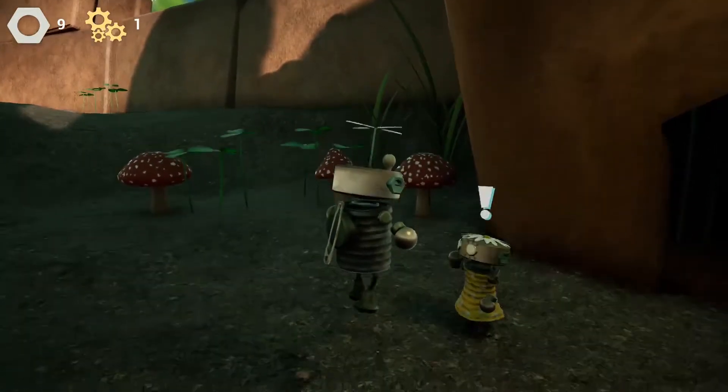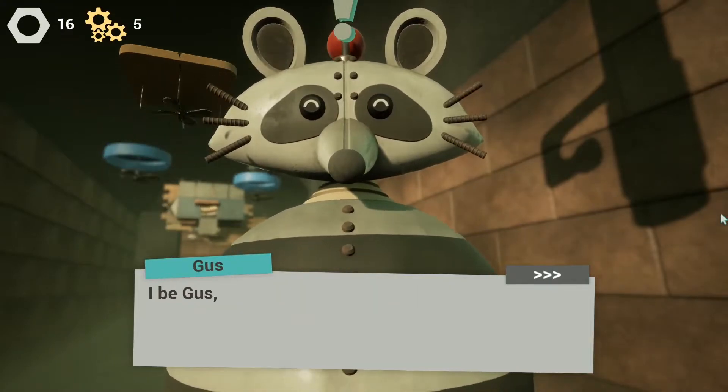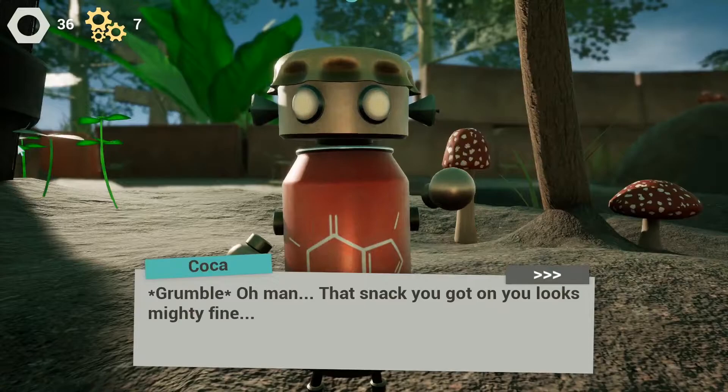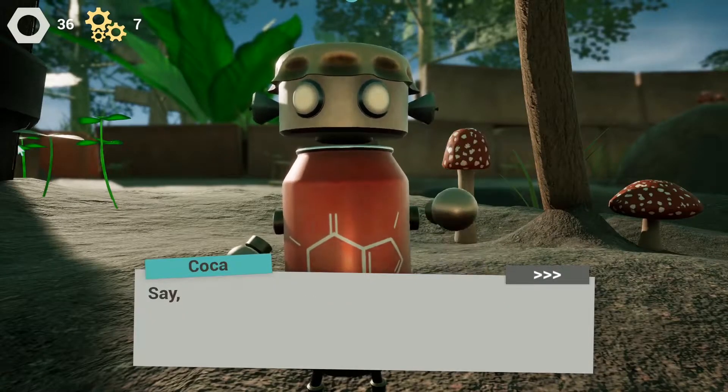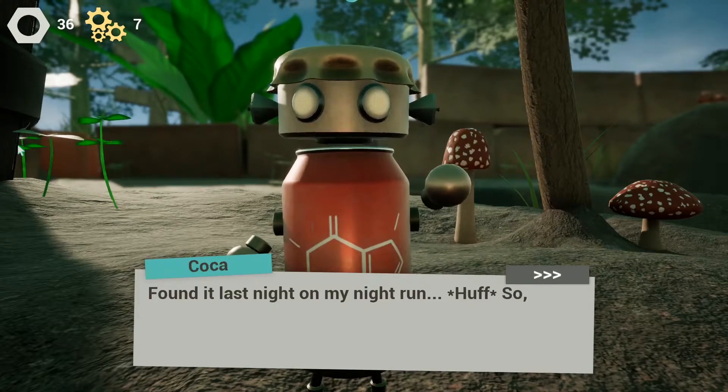I especially liked all the different characters you can interact with — from Buddy's sassy girlfriend, to this funny round raccoon guy, to this guy running around. Oh wow, he's a red soda can, and his name is Coca. I hope they don't get sued for that.